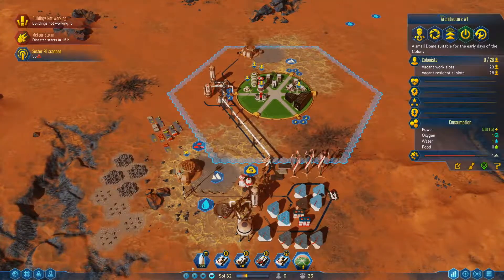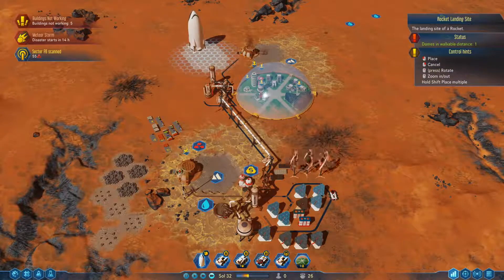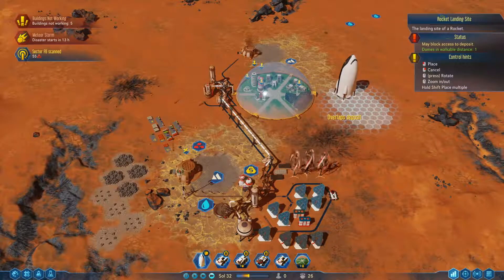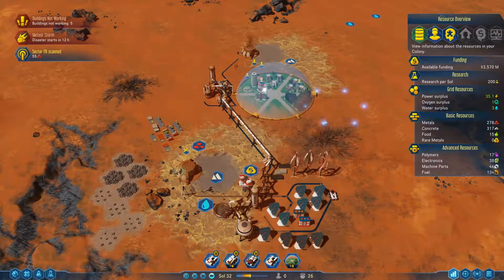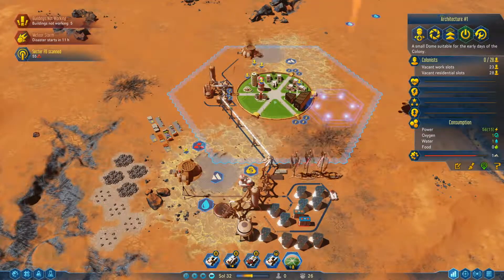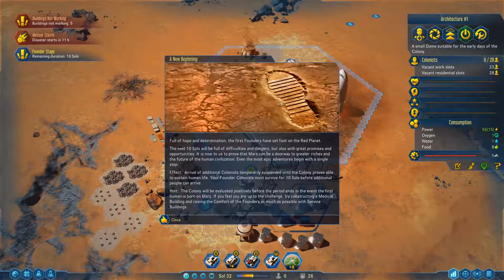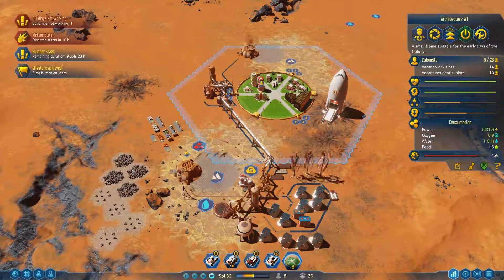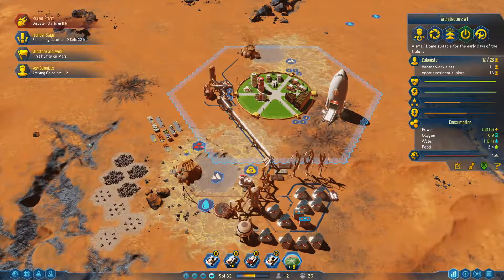Okay, can you land please? Just land here. People will just populate the stuff on their own — we have one room for the school. Full of hope and determination, the first founders have set foot on the red planet. Well, they're screwed because I'm the one managing the whole thing. Milestone achieved — new colonists have arrived. Yep, they're screwed.